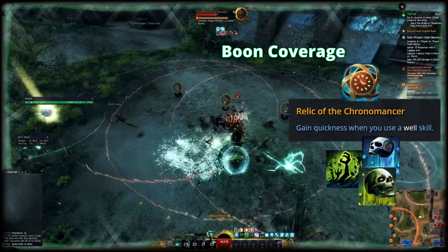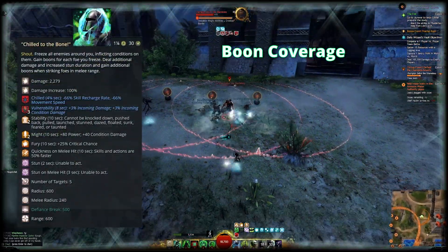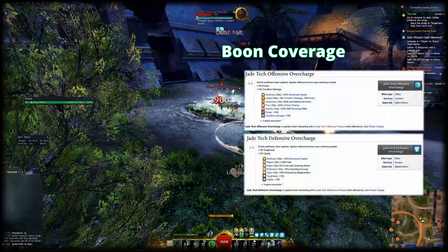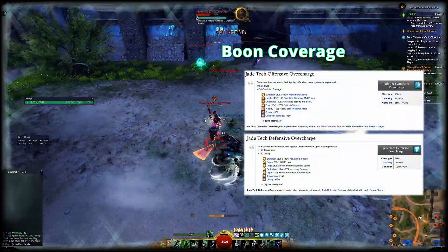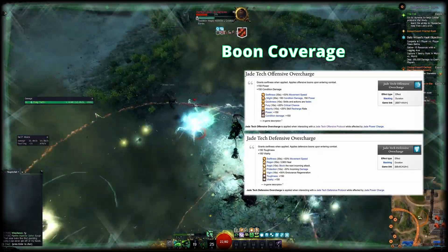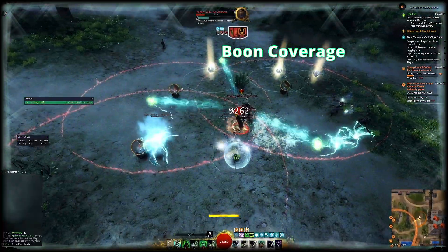To trigger the Relic of the Chronomancer, we will use Well of Blood, Well of Darkness, and Well of Suffering — they will grant you additional quickness outside of shroud. On top of those, Chill to the Bone as the elite skill covers additional might, fury, quickness, and stability. If you want to cover even more boons, make use of Jade Protocols — these give 150 additional toughness, vitality, condition damage, and power, as well as all boons aside from stability, resistance, and resolution whenever you enter combat. These effects can be pre-stacked outside of combat by using an Enchanted Snow Diamond Tonic repeatedly. The protection from this is another free, massive gain to survivability.